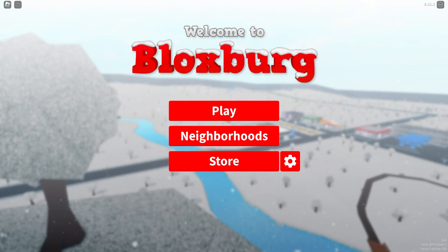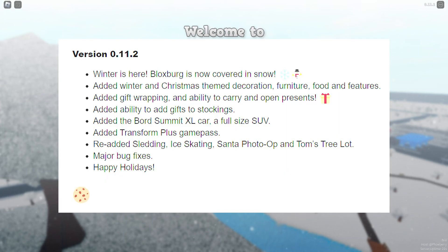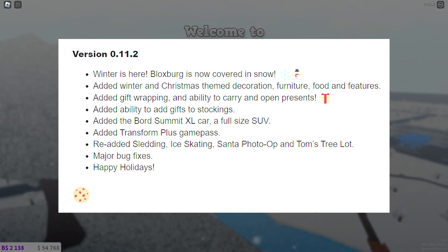We are now back and I can see what the version says. This is version 0.11.2. It says winter is here — Bloxburg is now covered in snow. Added winter and Christmas themed decorations, furniture, food, and features. They've added gift wrapping and the ability to carry and open presents, the ability to add gifts to stockings, the Board Summit Extra Large car, and the Transform Plus game pass. They've re-added sledding, ice skating, Santa photo op, and Tom's tree lot, plus major bug fixes. Happy holidays — and there's a little cookie emoji at the bottom, which hopefully means the elf hunt is back.